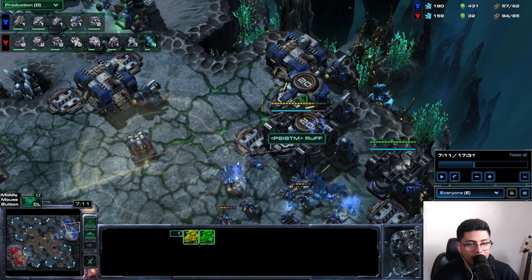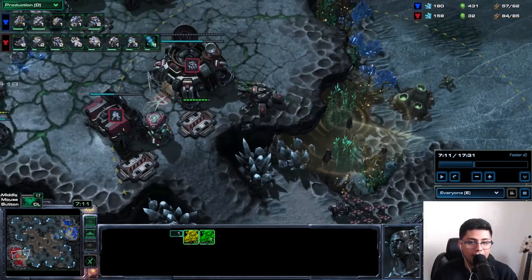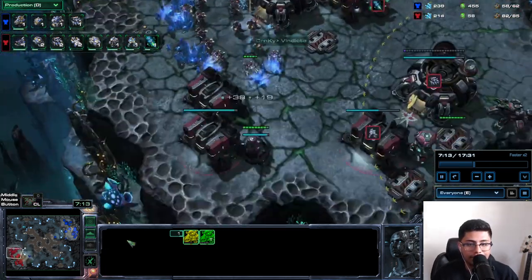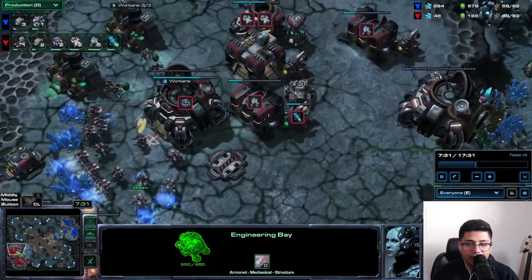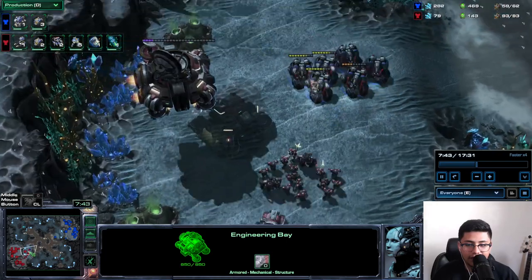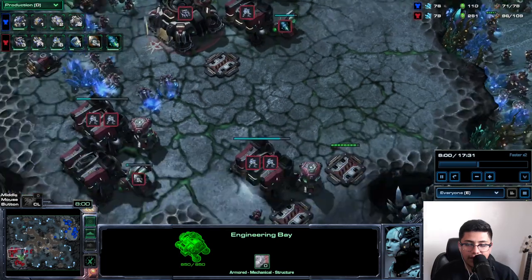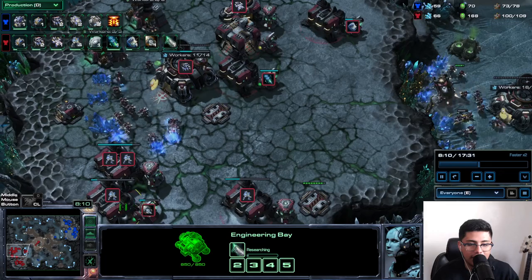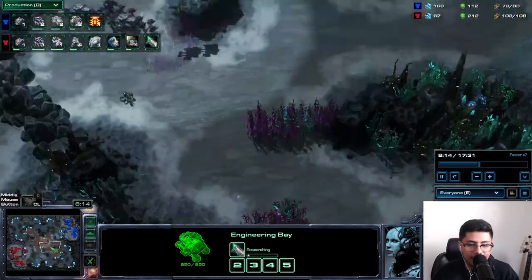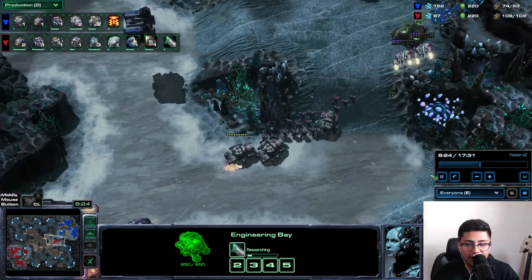This is a tough one because as a mech Terran you really cannot afford two factory production and two starport production if you're building battlecruisers plus cyclones or tanks. He kind of has to cut one — and you're going to see it's going to be the factory units in favor of the BC units. What I do first here is go to the engineering bay, and you're going to see me add two starports in a couple of seconds.